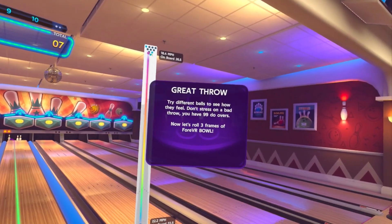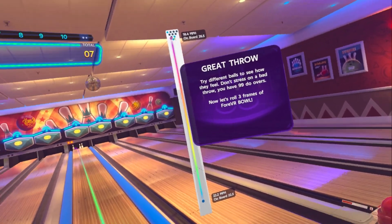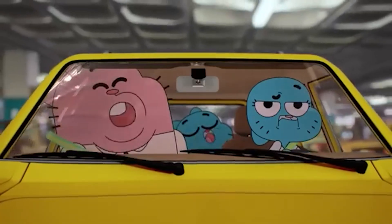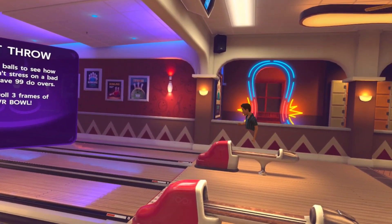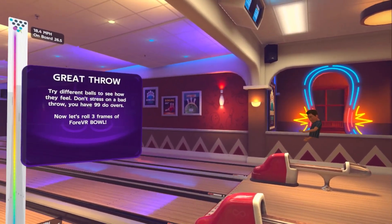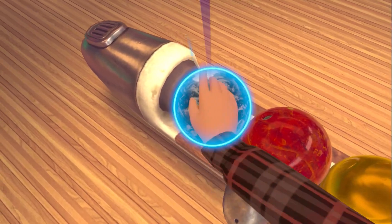Try different balls to see how they feel. Don't stress on a bad throw — you have 99 do-overs. That's a good amount, 99. Look at this, I like this 50s theme — that's pretty sweet. That guy's practicing without a ball. Good for you. Take it seriously — this is bowling, after all. So we grab a ball. I've got to go with the earth ball, that thing is awesome. Look at this thing.